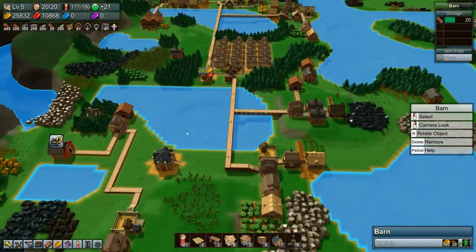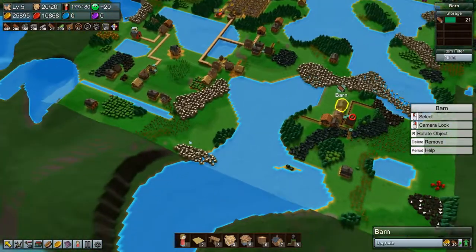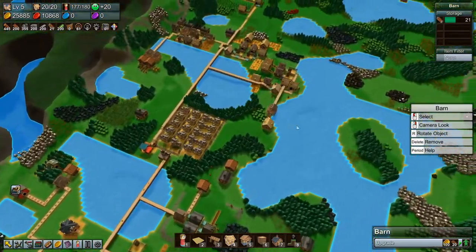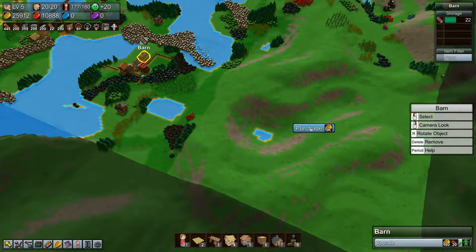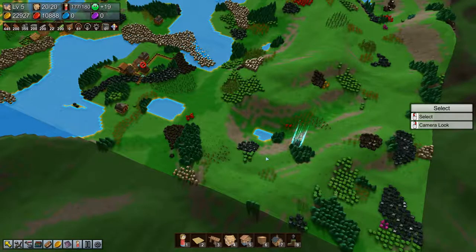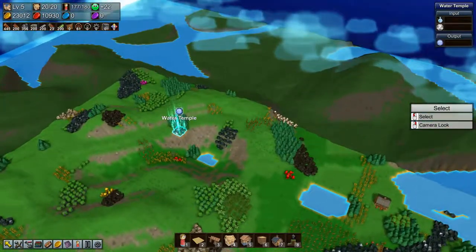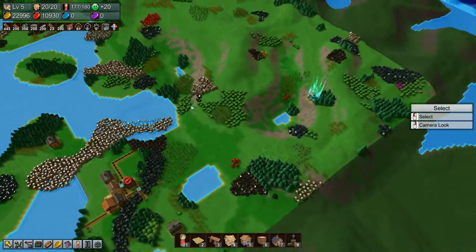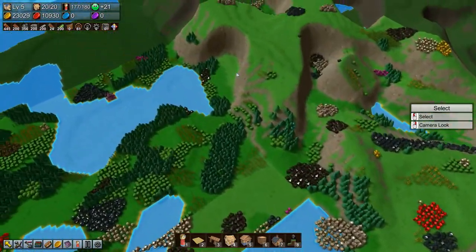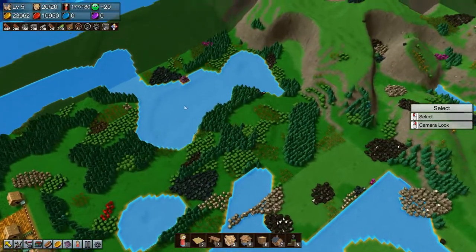But before we get started on upgrading and building stuff, I want to buy some land because I want to see what's there. We're going to buy this one - a water temple, very nice! There isn't much water around that water temple, but excellent. We have the water temple down there and we have the earth temple somewhere up here.